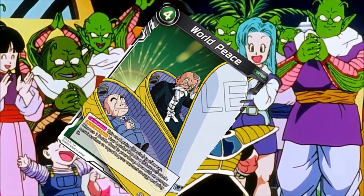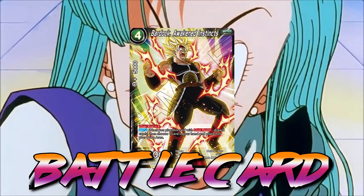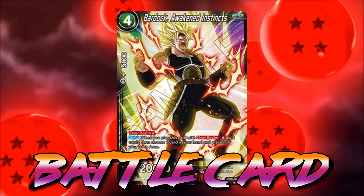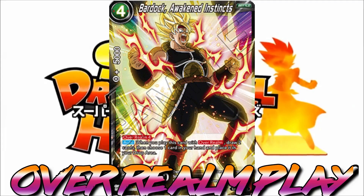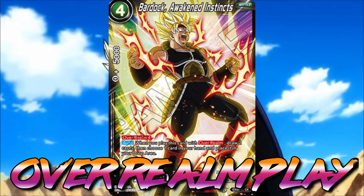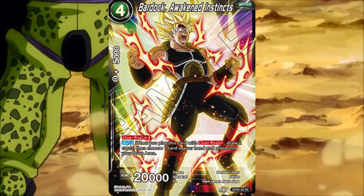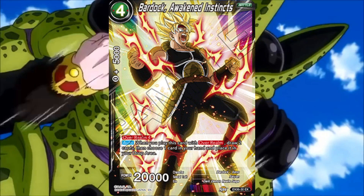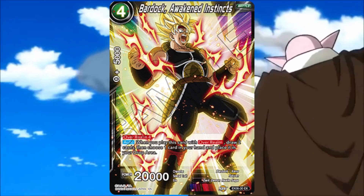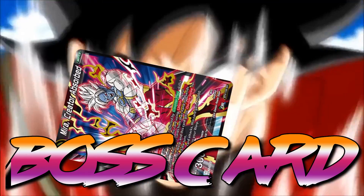The best black battle card is one of my favorites: Bardock Awakened Instinct. This is an Overrealm 4 card, meaning you can bring it out for free without paying its energy cost at the cost of sending four cards from your drop to the warp. When he comes out with Overrealm, you draw two cards then choose one card from your hand and place it in the drop area — giving you a 20k body for pressure while drawing cards and fueling the drop area for more Overrealm potential.